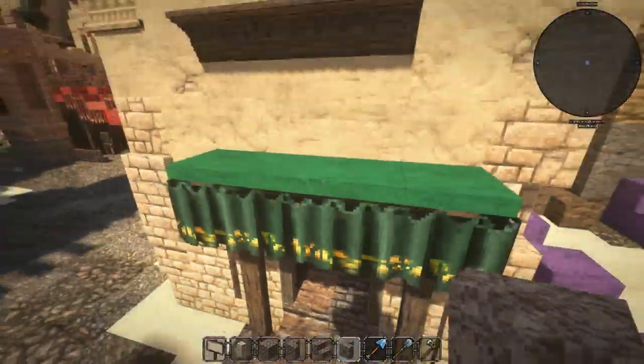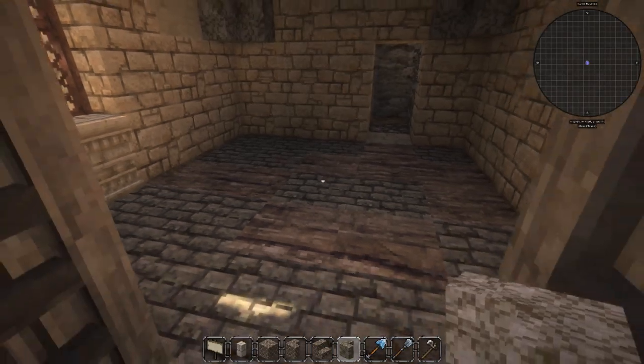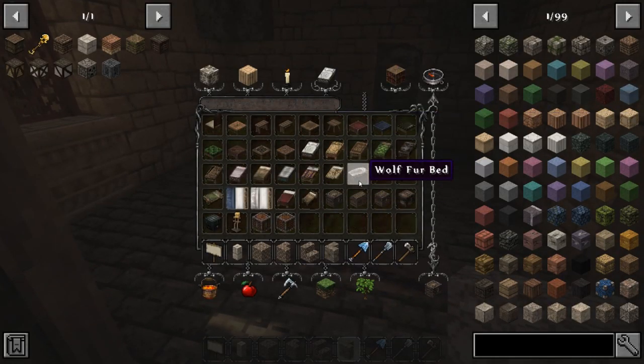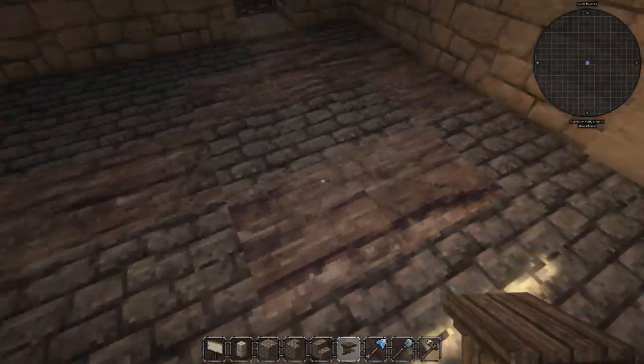And then maybe for the sake of detail, we make the bottom one just like something like that. It kind of works with the style we got here — a little bit of an Egyptian vibe to it, or like a desert kind of vibe. And I'm not really sure what this guy should be selling, but that's something I should probably have thought about before. But this episode is kind of spontaneous.